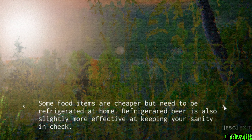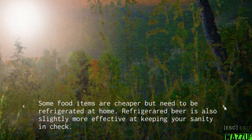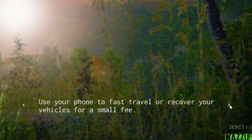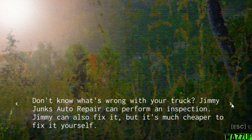'Some food items are cheaper but need to be refrigerated at home.' Refrigerator — I don't know how to say this word, I'm having an issue. 'Refrigerated beer is also slightly more effective at keeping your sanity in check. The welder in the garage can be used to fix body panels; it consumes welding wire which you will need to buy. Need to hop a tall fence? Park your vehicle next to it, climb on top and jump from there. A full service manual can be found in your garage. New jobs regularly appear on your computer. Use your phone to fast travel or recover your vehicles for a small fee. There is a faucet on the side of your garage and also one at the gas station.'